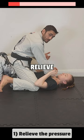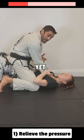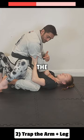First thing she needs to do is relieve the pressure. So she drives the hands down. It buys her a little bit of time, but she's not out yet. Step one is complete — she relieved the pressure. Step two is she needs to trap the arm, trap the leg. She's controlling my elbow, controlling the foot.